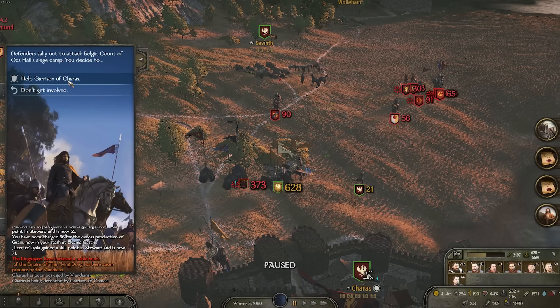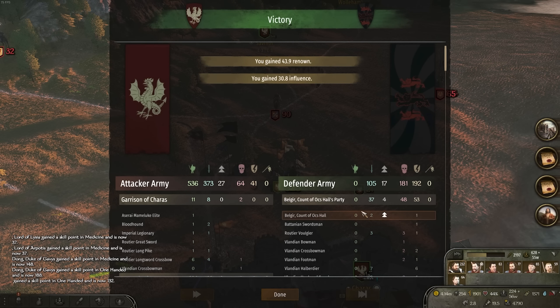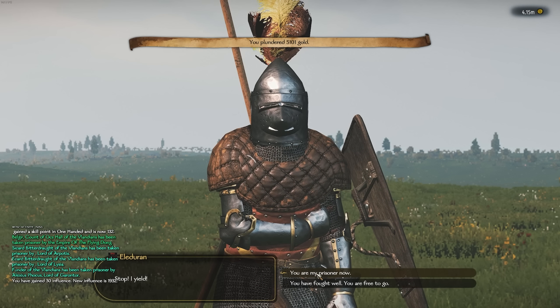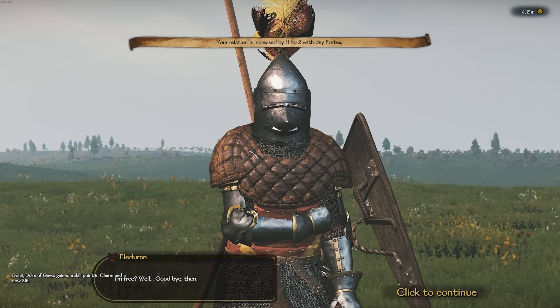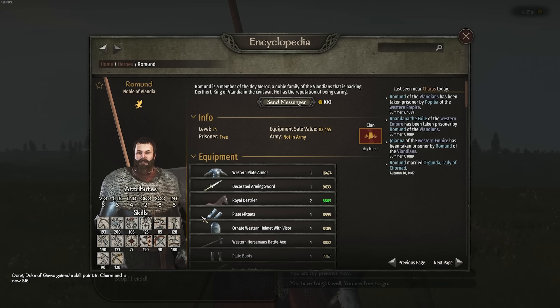We didn't unfortunately get there in time — he was taken prisoner. However, we do have this army stationary and ready to die. So we will just auto-resolve that and take a pretty clean sweep. We lost three men from our army, which I'm happy with. And we're going to continue on our quest of just letting all of these guys go free. What we could do is, because he's the leader of this clan — Ramond — we could try and take him prisoner and then convince him to join us.